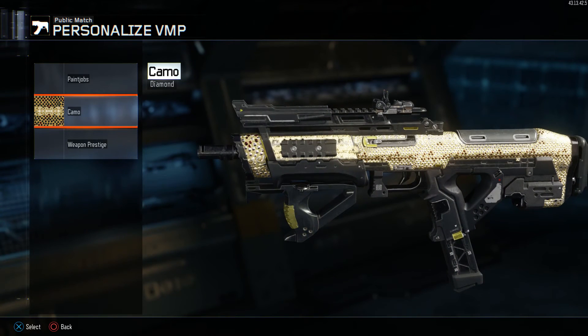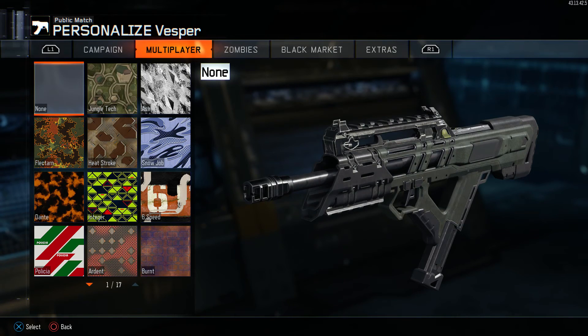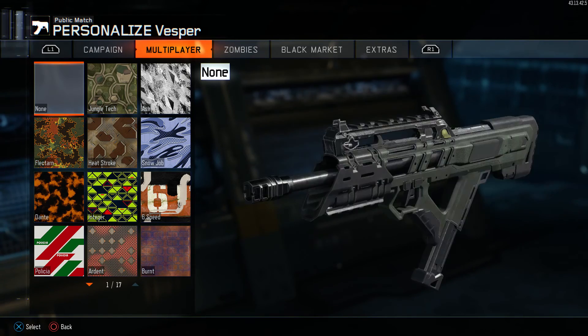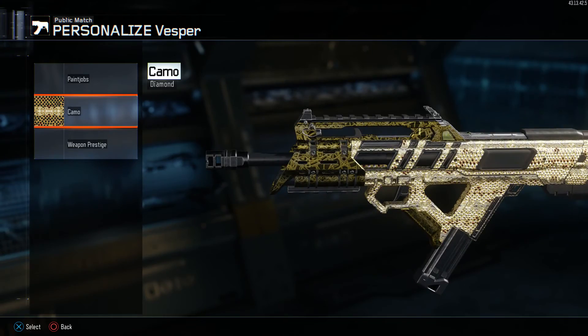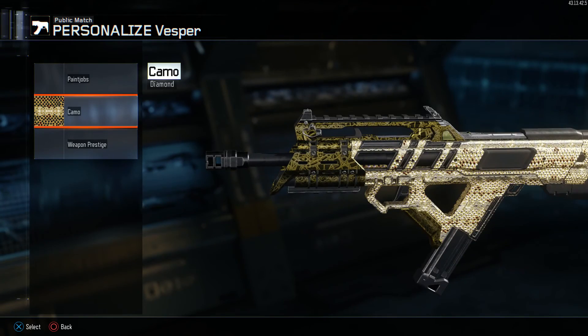The VMP is probably one of my favorite guns in the game right now. I'm definitely going to be using this in my competitive matches. I can't wait to get my first kill in competitive with my diamond camo. The next gun is the Vesper, which I use a lot in competitive, but I don't really use it that much anymore because it's overused. I personally don't think it's the best gun — I think the VMP is the best SMG — but the diamond camo on the Vesper is probably the best looking SMG for diamond, it just looks perfect.